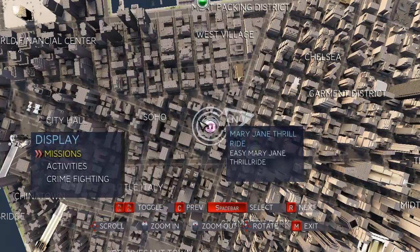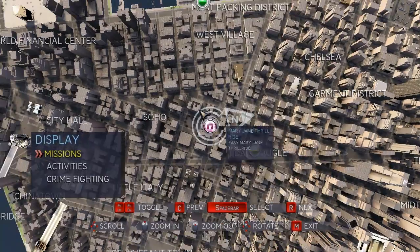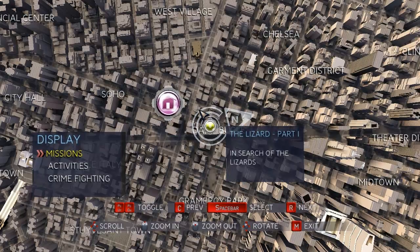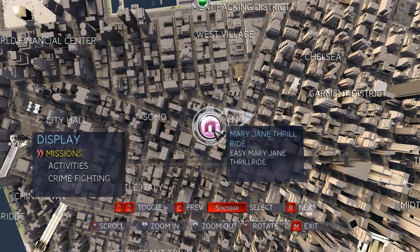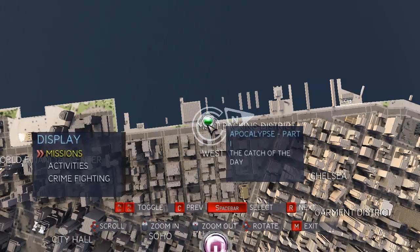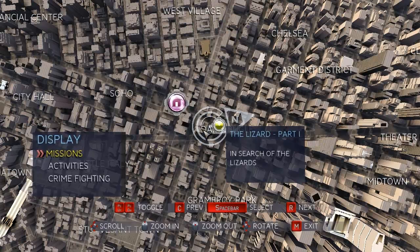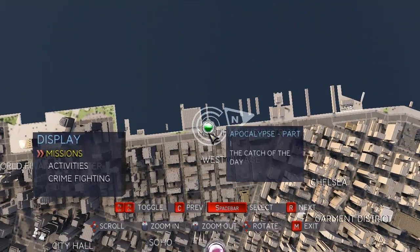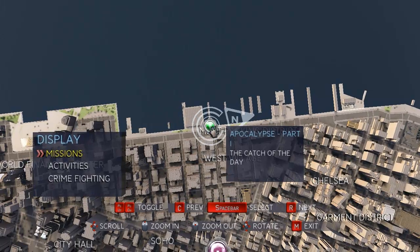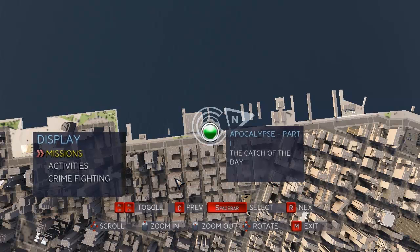Let's look at all the missions here. We've got Mary Jane Thrill Ride, Apocalypse Part One, and The Lizard. Mary Jane Thrill Rides are basically where we must impress Mary Jane — I'm pretty sure they're basically just optional or whatever. The Lizard, I'm sure you can figure out what that is. Apocalypse — I can't really remember exactly what this is, so I think we'll actually check out Apocalypse first. We will do the Mary Jane Thrill Ride eventually, but it's a bit of a strange thing to start off with.